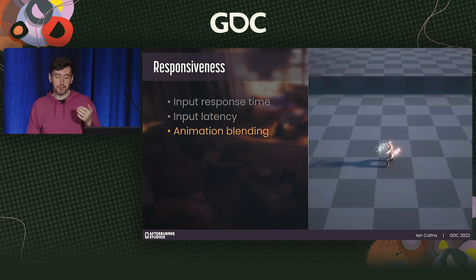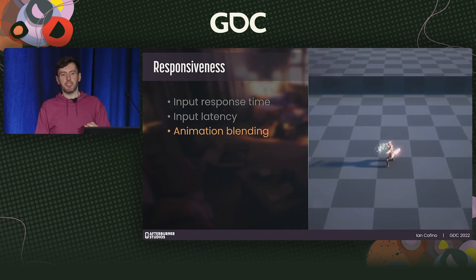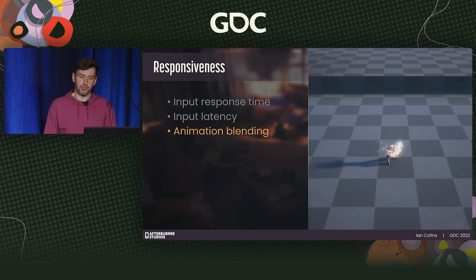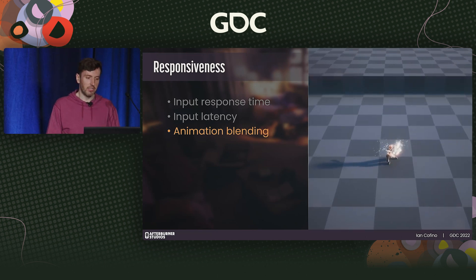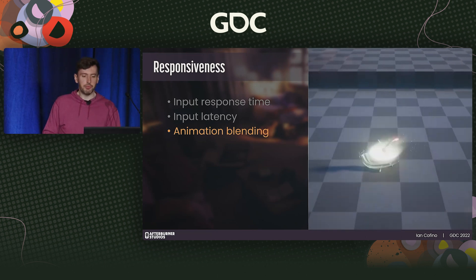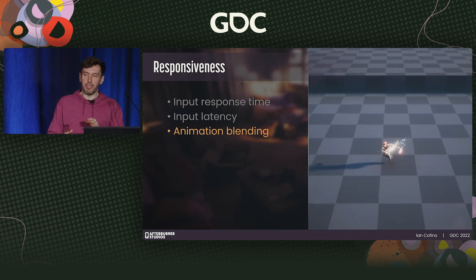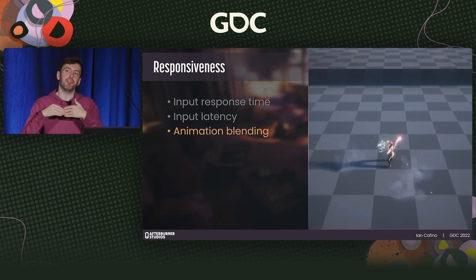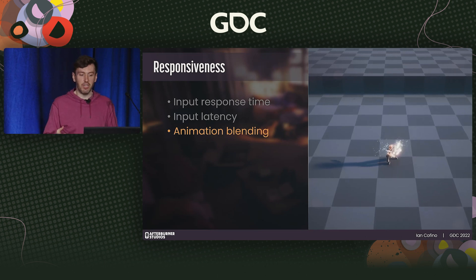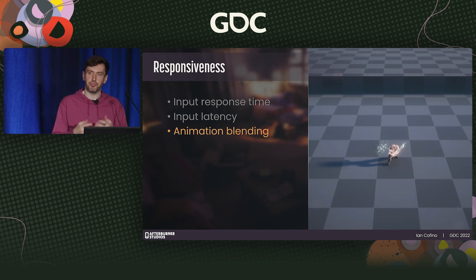Blend times for animations: shorter blend times feel more responsive, especially with attacks. Longer blend times need higher fidelity animations to sell the weight of the blend, and blend times that are too long risk feeling sluggish and unresponsive. For Dreamscaper, we go as far as making attack startup blends instant — but we have anticipation, follow-through, and recovery to give actions weight. You can see we're jumping right into the anticipation pose of the attack, which helps it feel responsive while still allowing startup frames to play through.